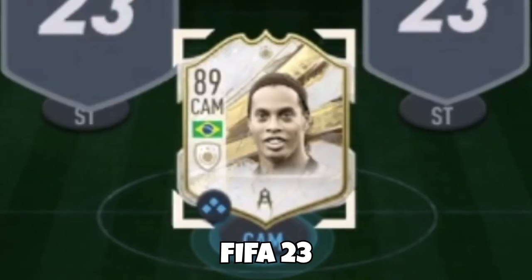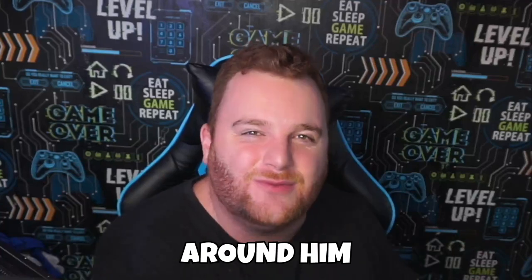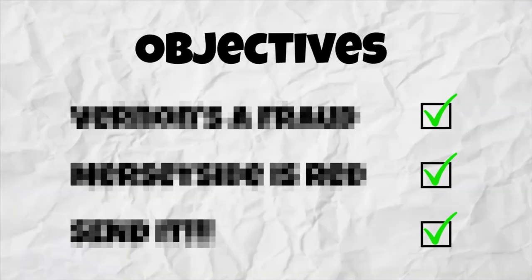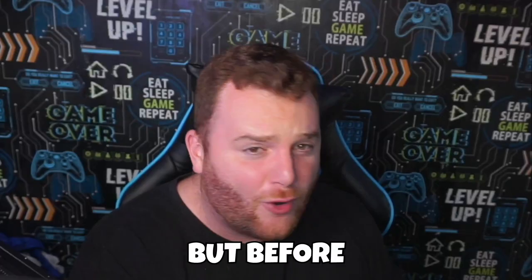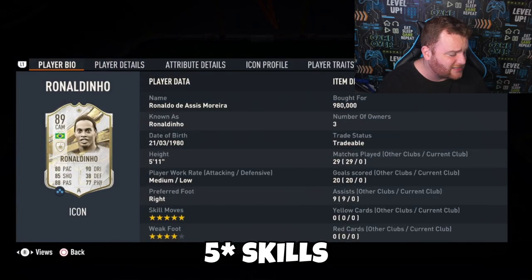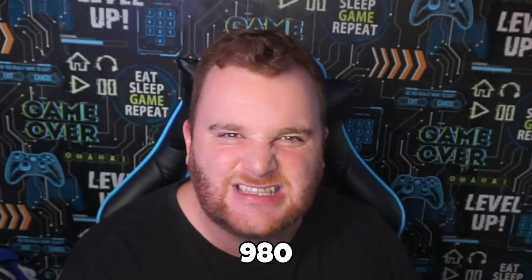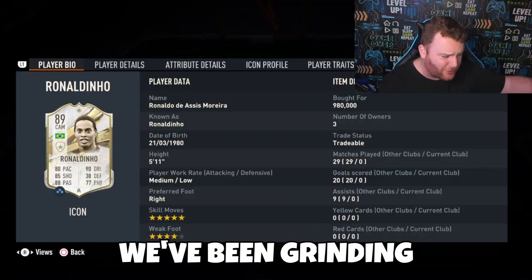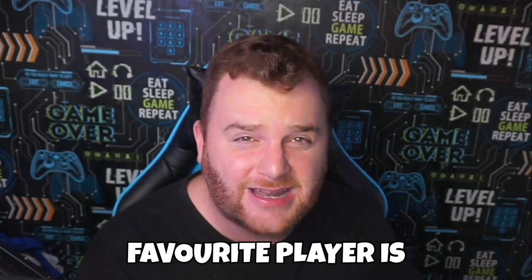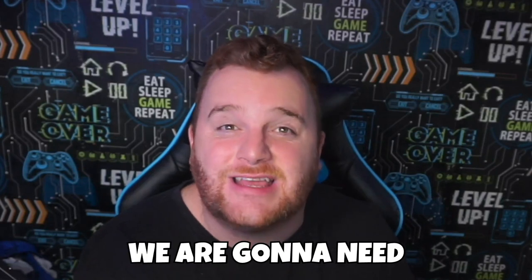We got Ronaldinho on FIFA 23 and we are so excited. We're going to build a team around him using a series of objectives and tasks we need to complete. But first, let's look at the fantastic card — five star skills, four star weak foot, baby Ronaldinho. 980,000 coins, we've been grinding hard for this. Let me know your favorite players of all time because he's mine.